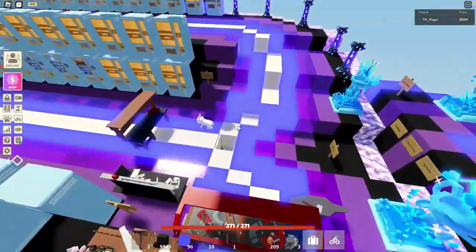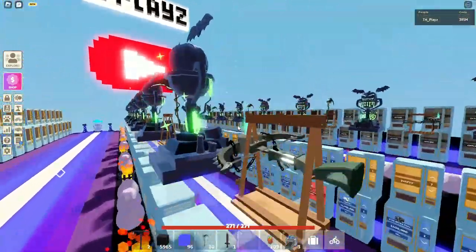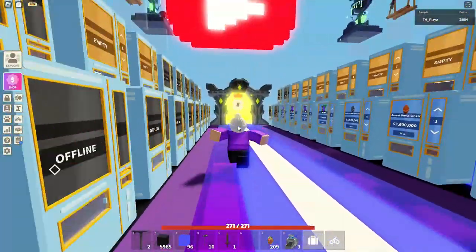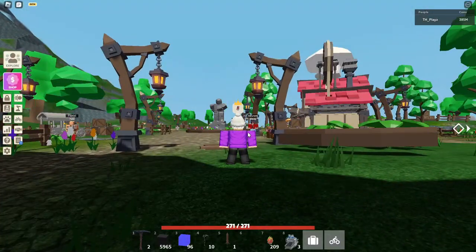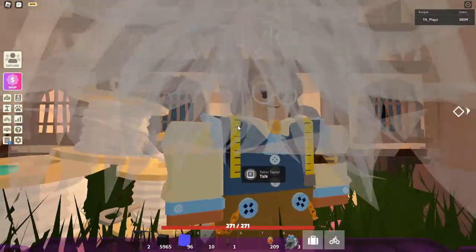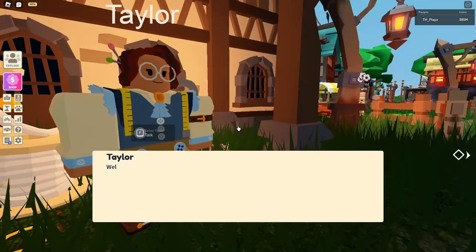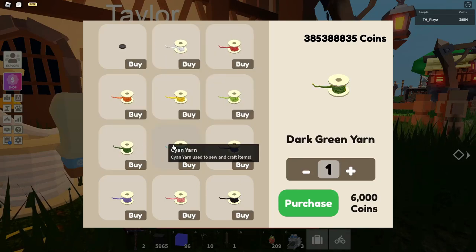So as you all know, they were going to add a new NPC so you could craft all of the yarn and sewing buttons. So that NPC is here. If you go all the way into the hub, you should see her if you turn straight left. This is the NPC. If you talk to her, she can sell you the sewing buttons for 1,000 coins, and there is all the yarn here.